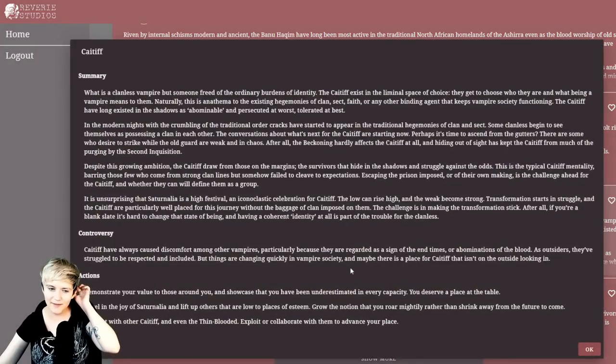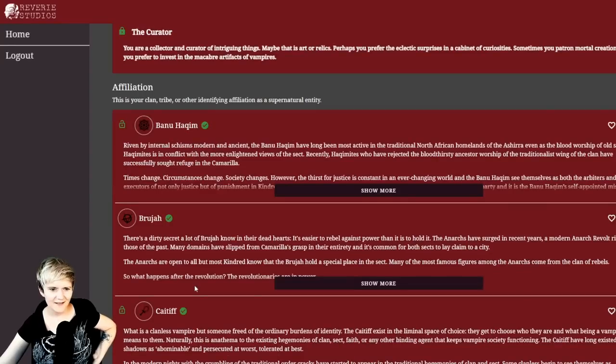Caitiff is unlocked — I could technically play one. The description: Caitiff have always caused discomfort among other vampires, regarded as a sign of end times or abominations of the blood. As outsiders they've struggled to be respected, but things are changing quickly in vampire society. Actions: demonstrate your value, showcase that you've been underestimated, revel in the joy of Saturnalia and lift up others, grow the notion that you roar mightily rather than shrink from the future. I love this — and I love thin-bloods too.